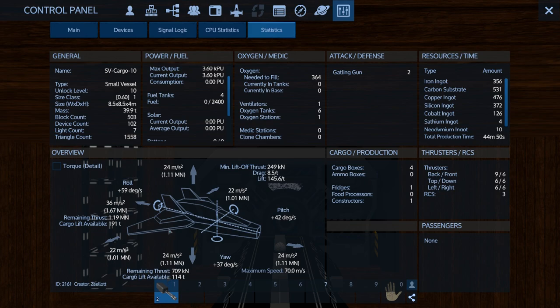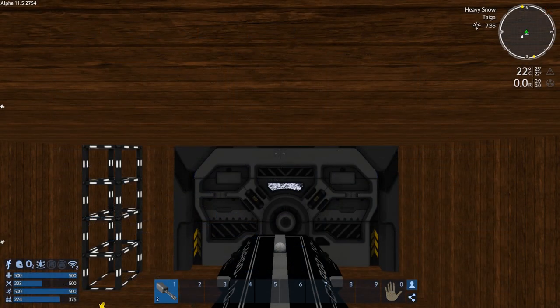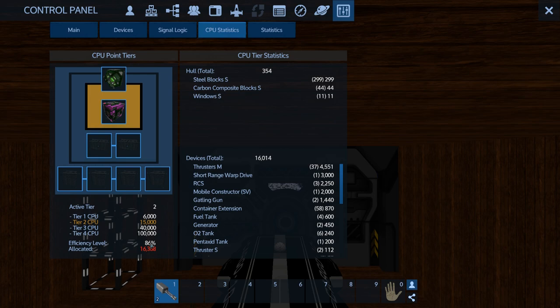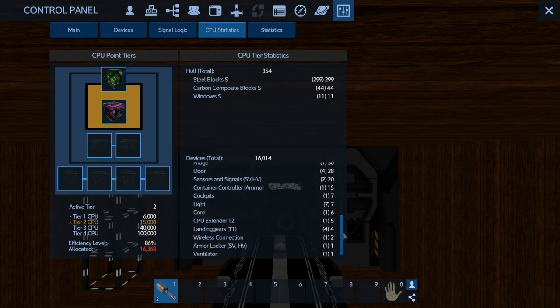It has 3.6 G's forward, which is really good. Down is 2.4 G and up is 2.4 G, so it can haul quite a bit - it should be able to haul double what the previous one was. The problem with it is it is over CPU a little bit - 14 percent over CPU.